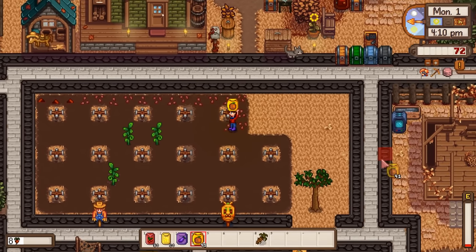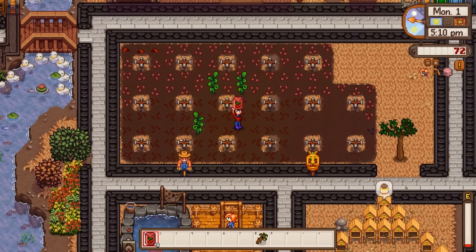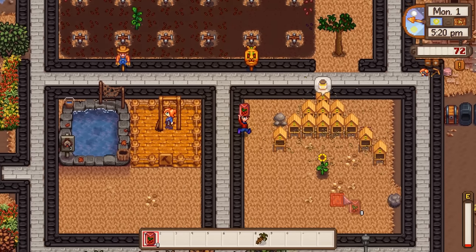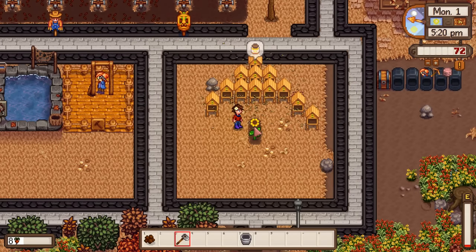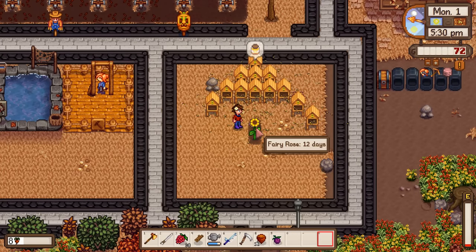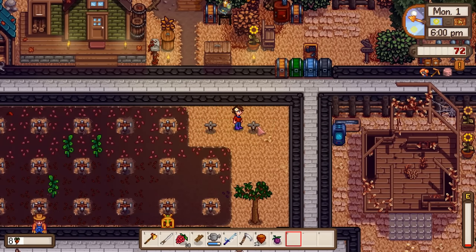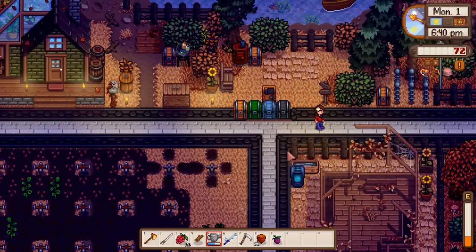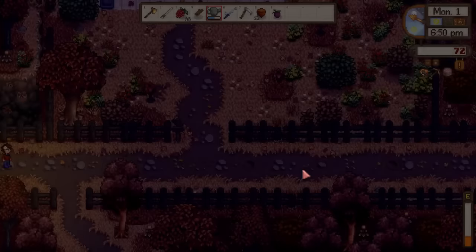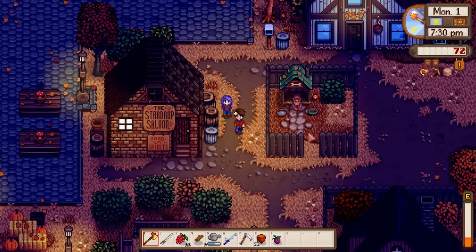Let's get planting. I miscounted somewhere because we had plenty to fill the place and even have a couple of extra cranberries. I'll hoe a spot next to the sunflower for the fairy rose and place a regular sprinkler next to it, plus two more sprinklers to get a couple more cranberries set up. Heading to the beach to check for coral for speed grow. Abigail with the earrings looks a little older - I enjoy that.